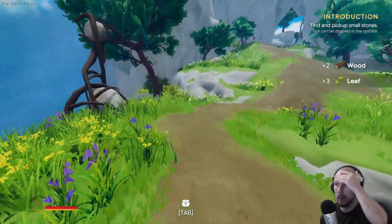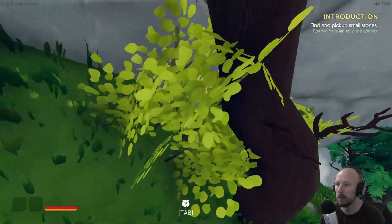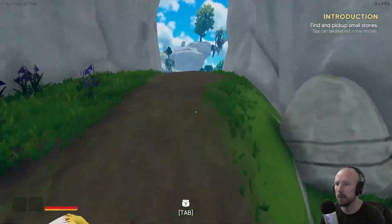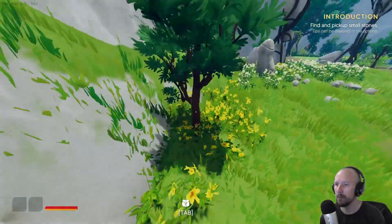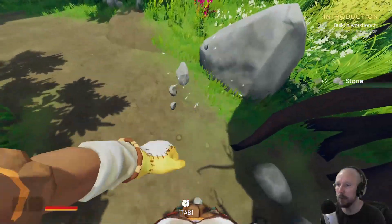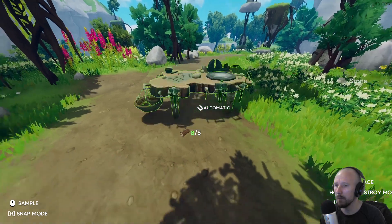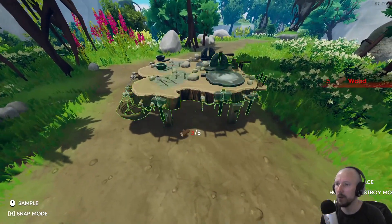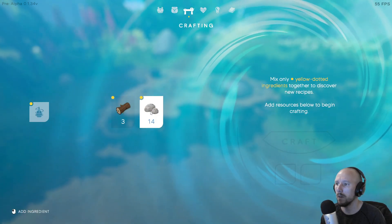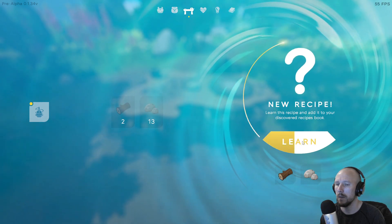So we're looking for little tiny trees, slash shrubs. The graphics are feeling a little bit jittery. There we go — a few woods inbound. Now we'll be able to craft a workbench. Can I pick up these rocks? I can. Great. So we should be able to craft the workbench now. Put that down there. You can rotate with Q and E. Now we have a leaf, we have wood, and we have stone.